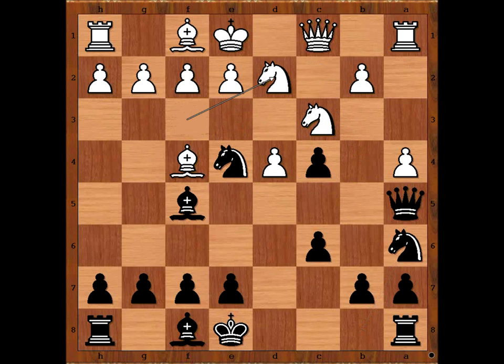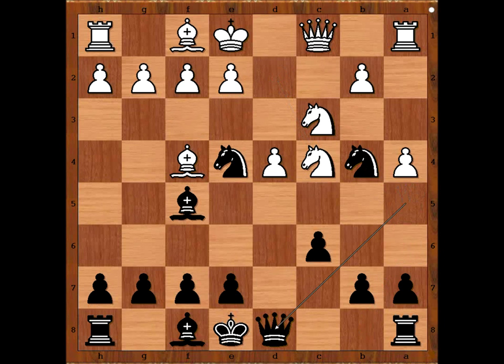So we have knight to d2, knight to b4, knight takes on c4 attacking the queen, queen to d8, white to move. White has a problem because black's bishop and black's knight are converging on c2. White played knight to e2, intending to get rid of the very annoying knight on b4. Looks like a good solution.